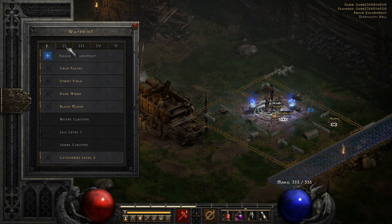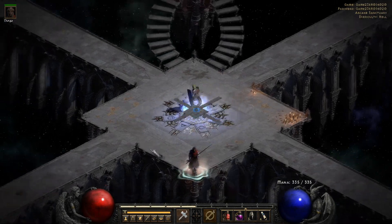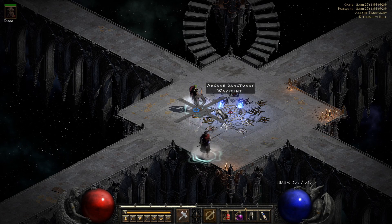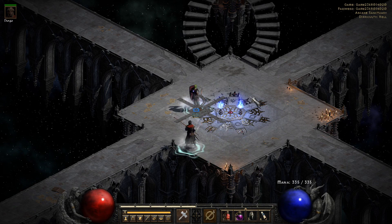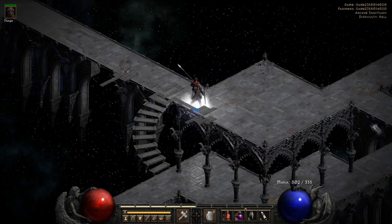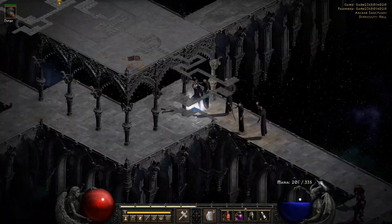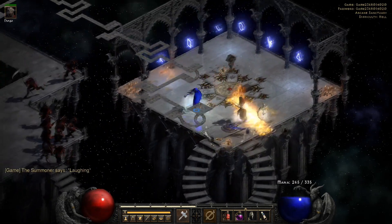Jumping into the second boss - it's in Act 2 at Arcane Sanctuary. If you're not rocking Enigma, this will take a lot longer. What I'd recommend is to make a Blizzard Sorceress or just a Sorceress in general - make a farmable character who can teleport. It's so much more worth it, and it doesn't cost you anything to make a Sorceress. You don't have to be a billionaire in this game to do that. Teleporting is basically essential for farming; it's going to save you so much time, especially in Arcane Sanctuary.